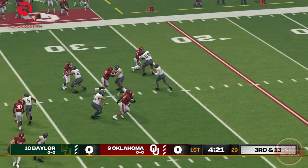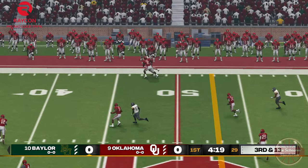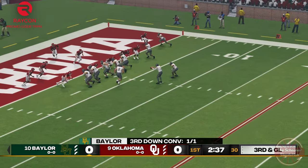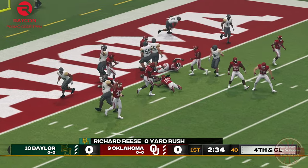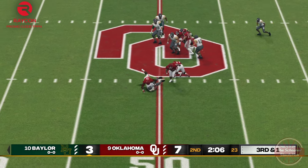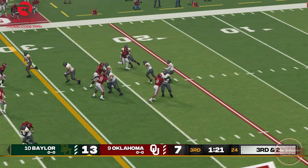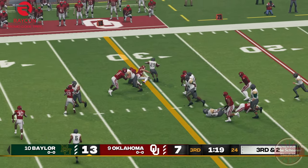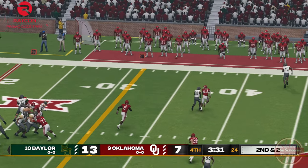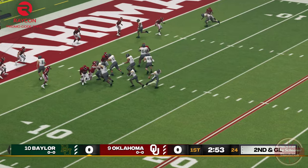OU defers and looks to continue their phenomenal defensive performance from last week. While our pass protection could definitely use some work, our defensive line stood their ground when it mattered. Inducing some pressure on Blake Chapin seems to be an effective strategy and has the supplemental benefit of making Richard Reese's life more difficult as well. The entirety of the defense, secondary and all, showed up for the pivotal moments like we needed them to.